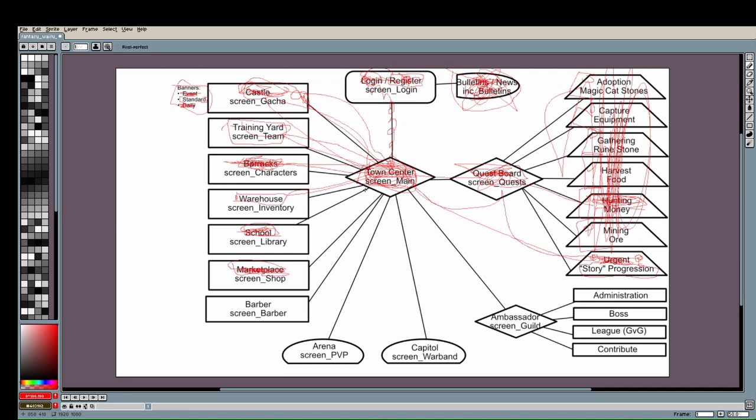When the player has progressed far enough they unlock the Guild and the Arena. The Arena is PVP — 3v3, you pick three characters, pick a team to fight, and depending on whether you win or lose you gain or lose points. This directly feeds a leaderboard point system with rewards given to top players. PVP is always a good mechanic.